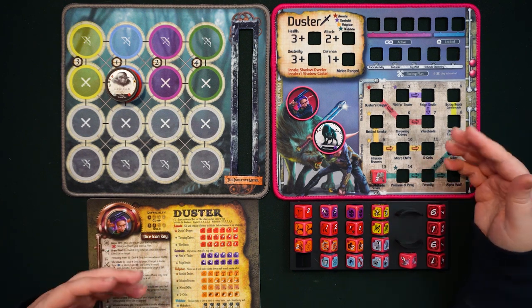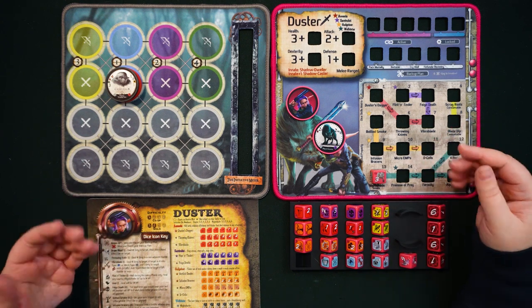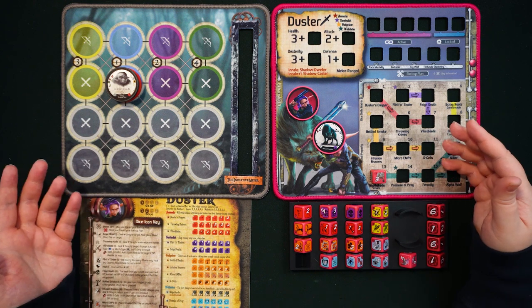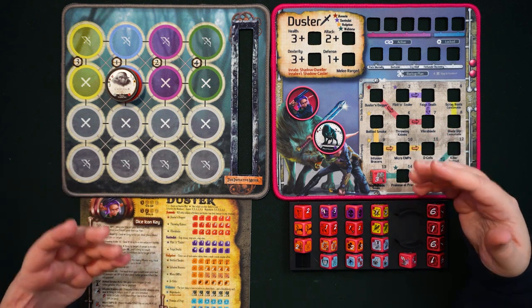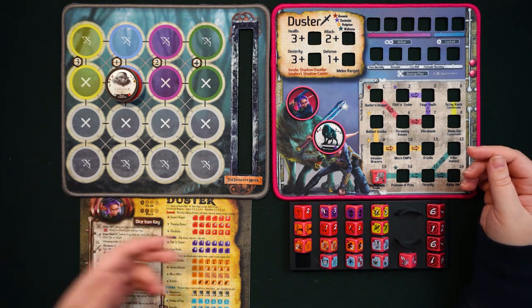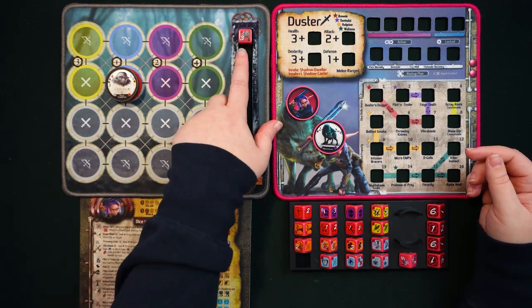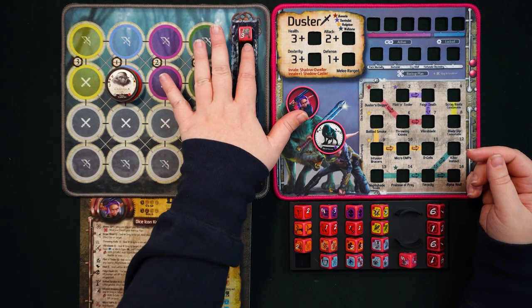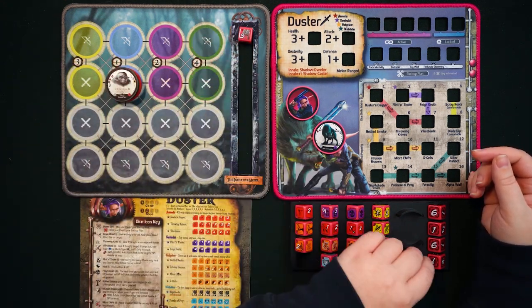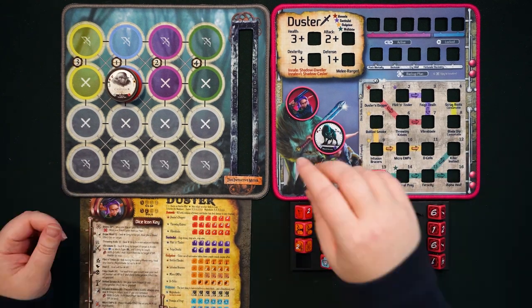Nightshade only comes into battle when Duster does not have full HP. This can happen in two ways: if Duster starts a battle with less than full HP, Nightshade comes in right at the start and rolls the initiative die like everybody else. If you are currently in battle and Duster is injured but not knocked out, Nightshade will enter the fray — but instead of rolling for initiative placement, it enters at the top of the initiative meter for the next turn after Duster got hurt.